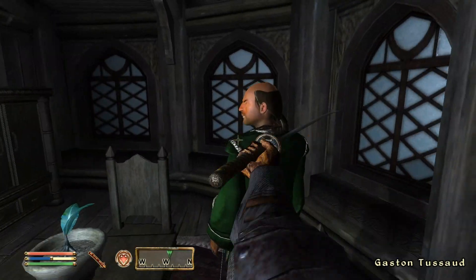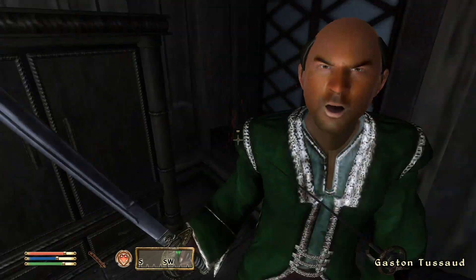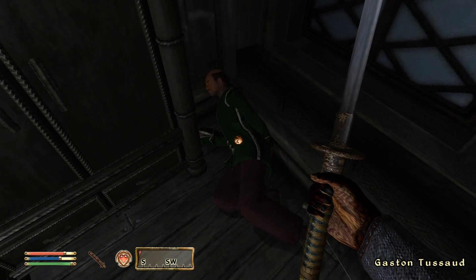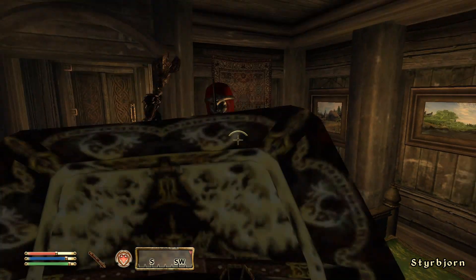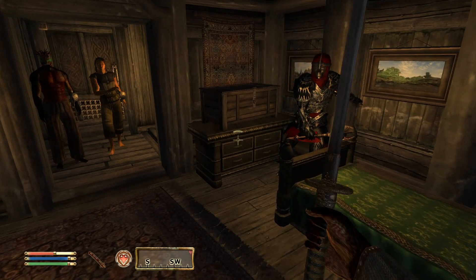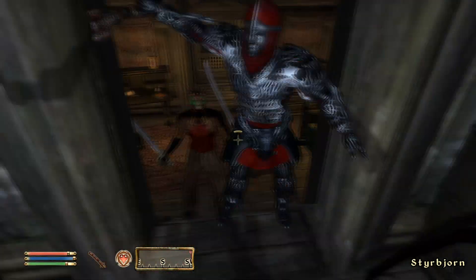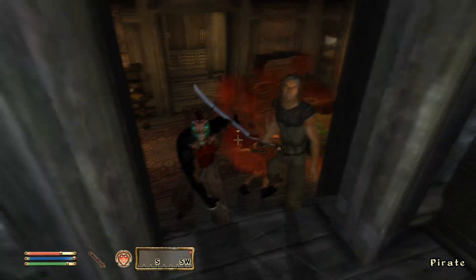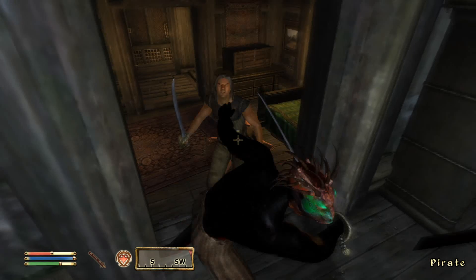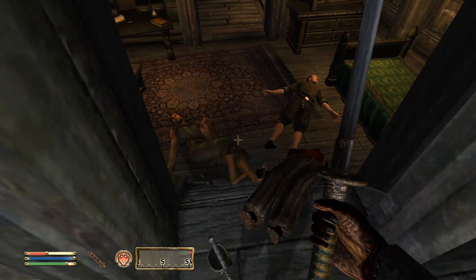Once we've dispatched Tussaud, we can start looting the room, but we hear a knock on the door: 'Captain! Captain Tussaud, are you all right, Gaston? We need to come in.' Two more pirates enter to check on their captain. This event is triggered by Gaston's death, so it is incredibly difficult to avoid unless you bail out of the room immediately. I was also unlucky enough to have a random Mythic Dawn assassin come after me at the same time, making for a tough fight — I had to resort to chugging potions and blocking with a heavy shield to survive.